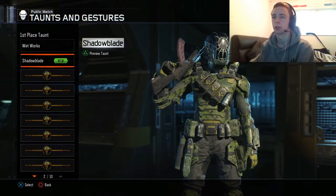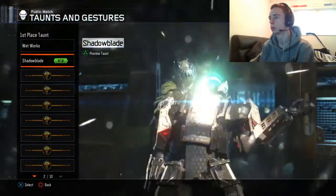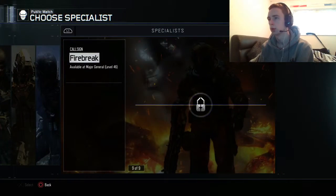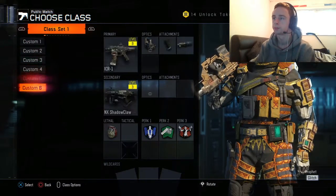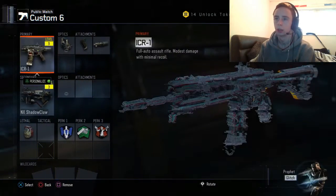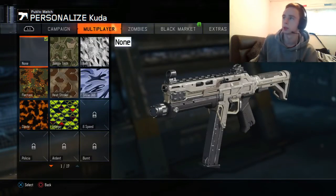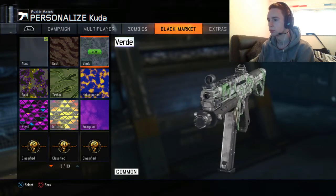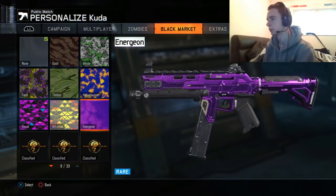Right now, what do we have for him? Shadow — my blade always thirsts for more. Oh, that is sick! And we haven't unlocked him yet to check his stuff out, so man, we'll go on and check what camos we got. Black market. Verde for that — looks sick, but I have that one on it at the minute, so I think I'll just keep that.